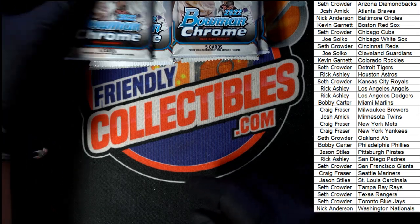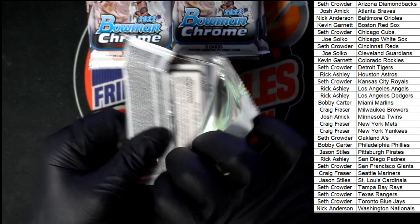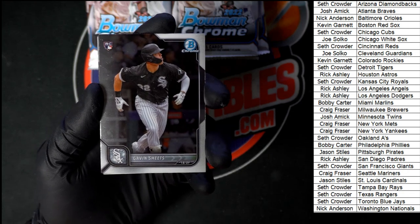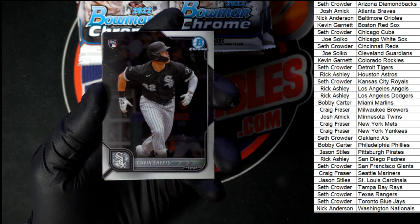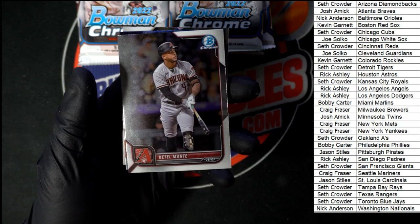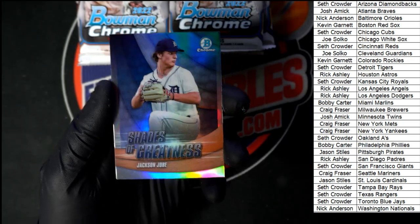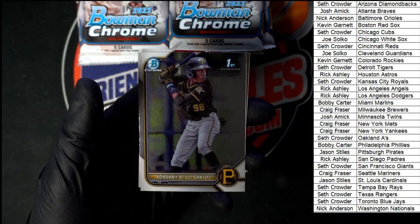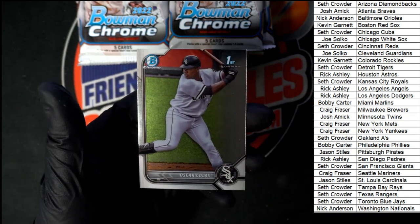Good luck everybody. Starting off — Gavin Sheets for the White Sox, going to the Tigers, going to Seth C on that one. De los Santos Bowman First Chrome going for the Pirates. And Colas for the White Sox — first Bowman.